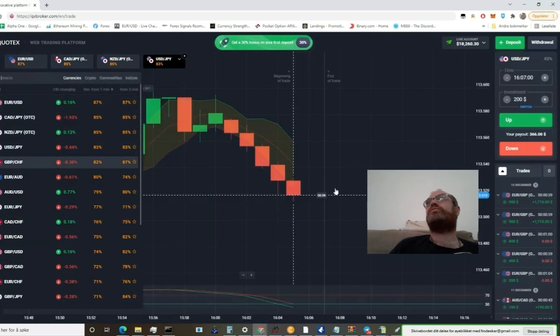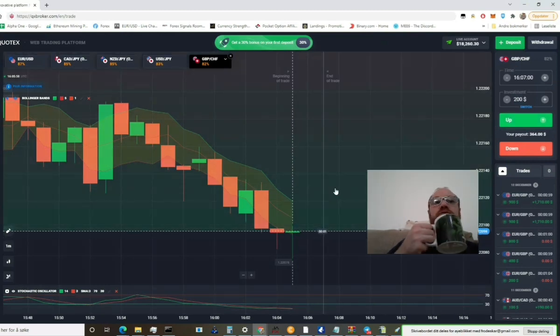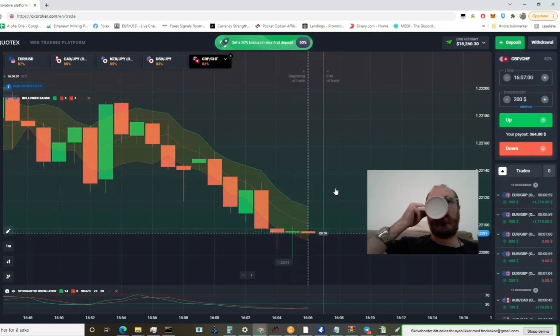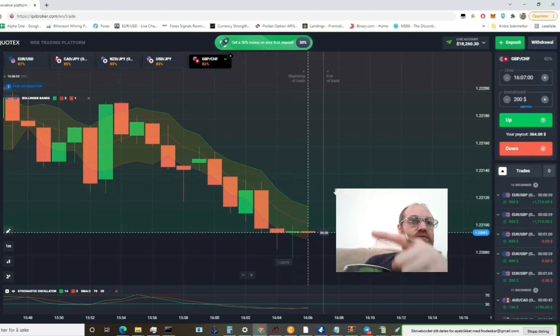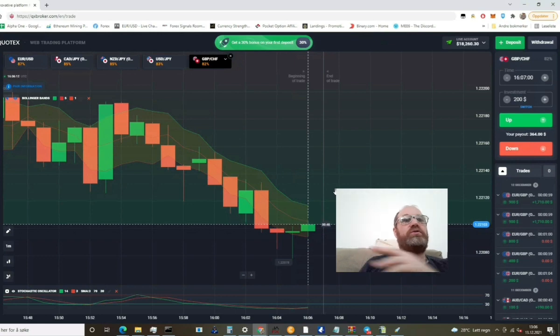And we can take one more. We have some type of support here, so if we go down again here, we will go in. We can see there is some type of support here, so it's a good entry. Plus, we are low in stochastic. If we go out of Bollinger Bands again, we go in.